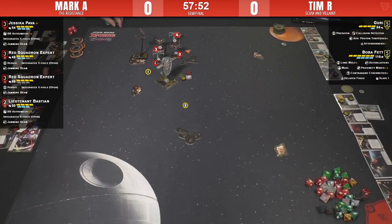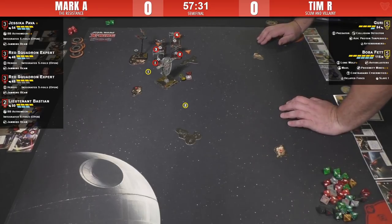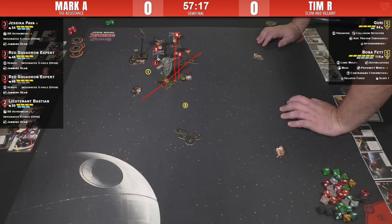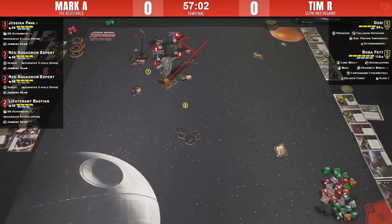It also means that numbers three and four have a harder choice: go against Boba or Guri. I think the answer depends on how much damage numbers one and two do to Boba Fett — because if Boba is taking a bunch of damage, you focus fire that down no matter if Guri's at range one. Tim reinforced the front arc, and two and four can still shoot out of the unreinforced side... actually no, they're all on the reinforced side — all four of them are reinforced.